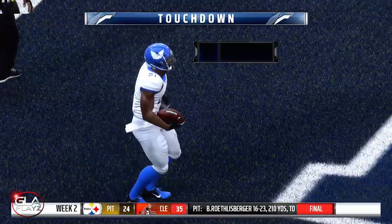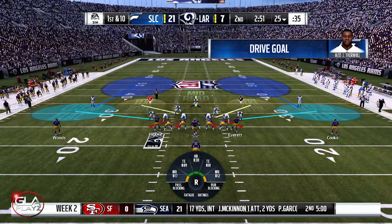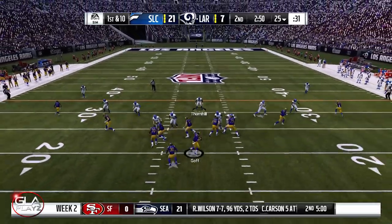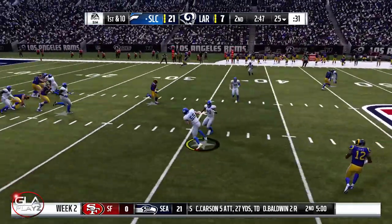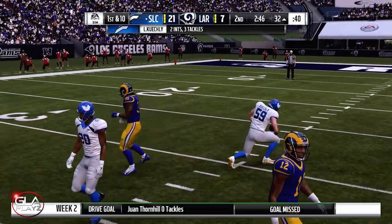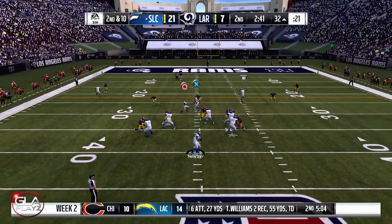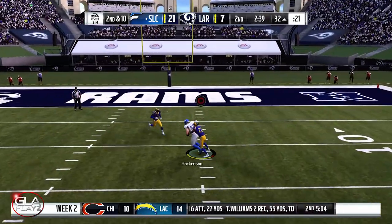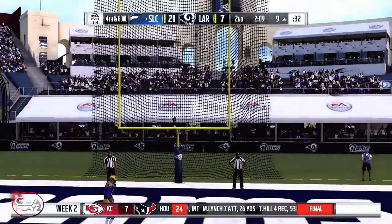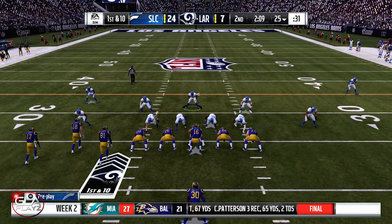First and 10 at the 25 yard line, Rams have the ball trailing 21 to 7 — and he's gonna be picked off again by Luke Kuechly, good play by my middle linebacker! Gonna give us the ball at the 32 yard line. Got TJ Hockenson over the middle, a rookie tight end. Fourth and goal — went for a field goal and we got it, gonna be up 24 to 7.